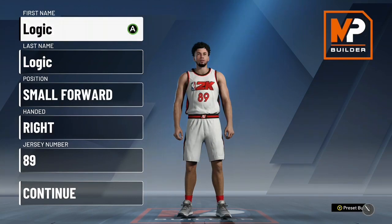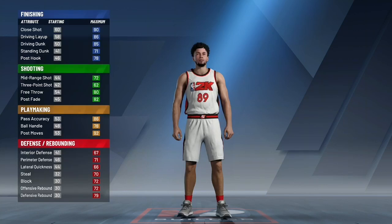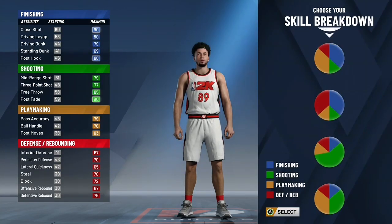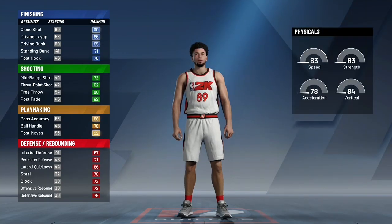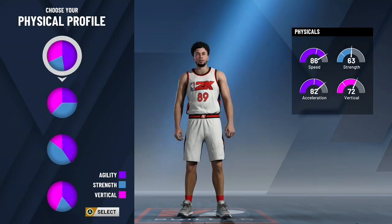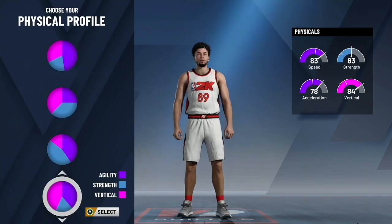Alright, so when you make the build, you want to go small forward, right-handed or left-handed — it doesn't really matter, that's just preference. Now with the pod chart, you want to go blue and yellow, that is the playmaking and finishing pod chart — very slept on, not a lot of people make it. Then you want to go to physical profile and pick the all-speed or speed invert, scroll all the way down, get the speed invert and strength pod chart.